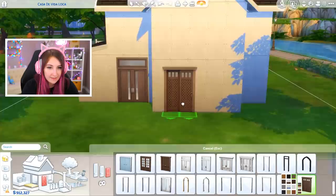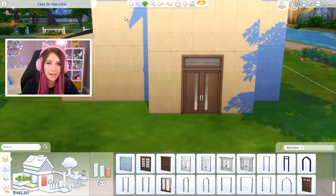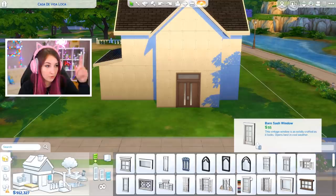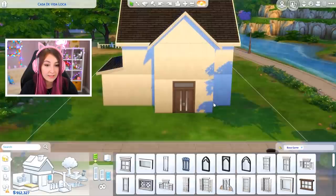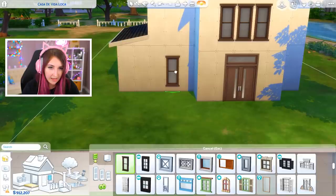Now for windows — I actually prefer doing base game windows on these houses because there's just not that many to choose from, which means I don't have to scroll through all of my options. I can just pick one and go. I usually go with this one. Maybe I should change the color to brown as well — that's kind of cute. I'm gonna go with these for now. I know I'm a creature of habit, but you know, what are you gonna do?